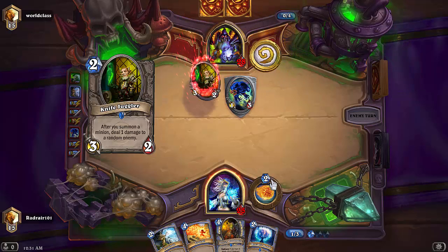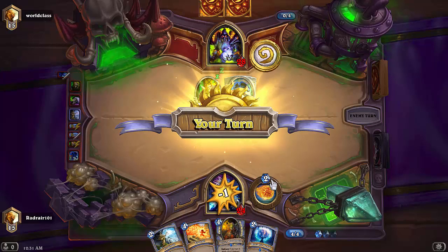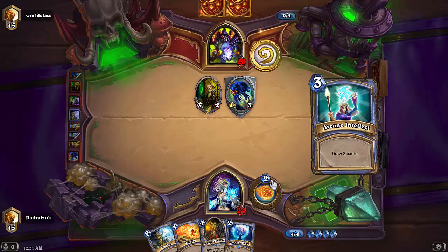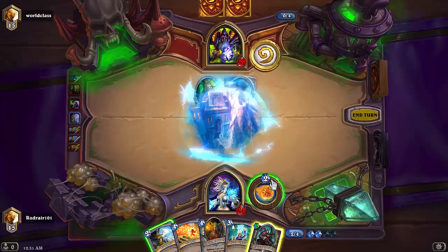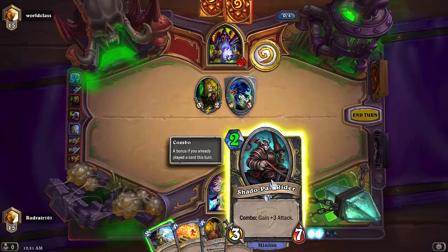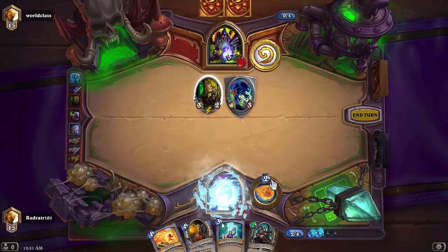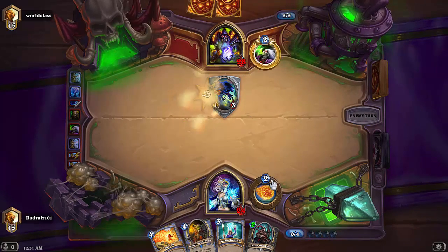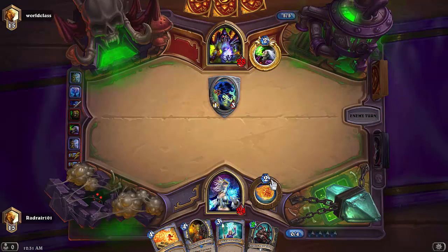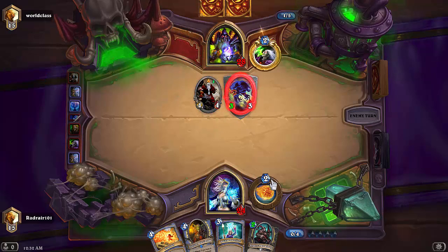He's throwing out his second Knife Juggler, so I'm gonna Frostbolt — actually, let's Unstable Portal first and see what we can get. Excellent! That's a pretty good card. So we're gonna Frostbolt and kill off his second Knife Juggler. Now we are in a pretty good situation. Next turn we could play Arcane Intellect and the Shade of Naxxramas.